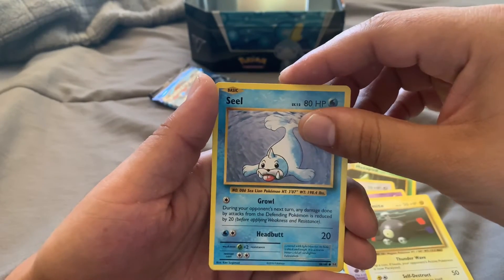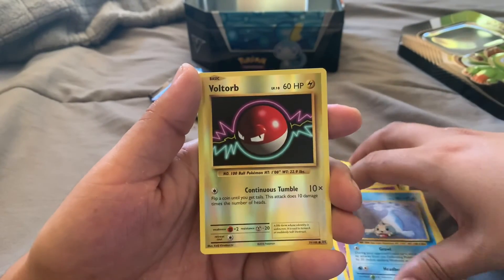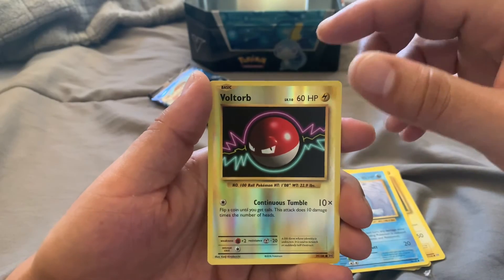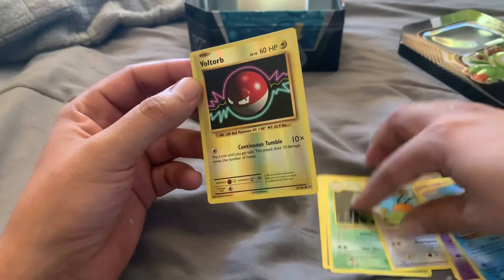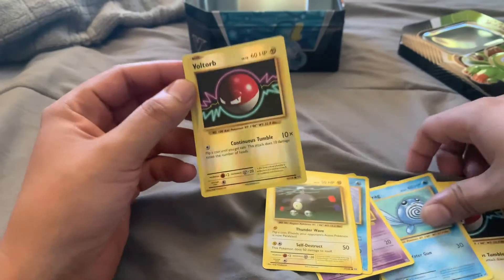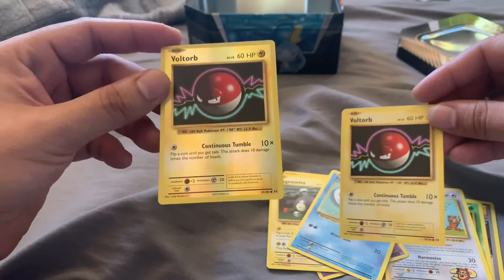Are we at it Jax? My dog's up front. Bam - reverse holo Voltorb! Very nice. And what is our final card? That is our final card - we got a reverse holo Voltorb, which we already got him normally. Magnemite - I thought we pulled one of it. Yep, so we got a normal and a reverse holo. Not bad.